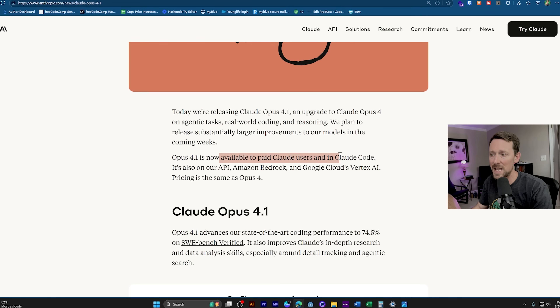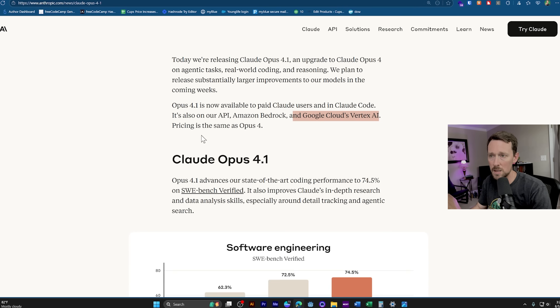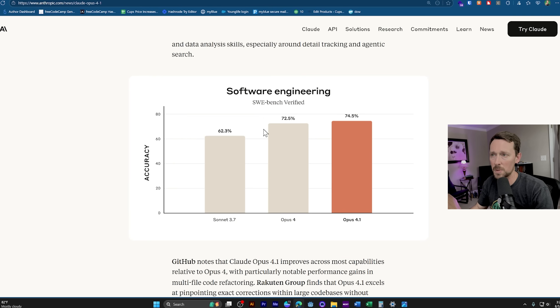Opus 4.1 is available to paid users and in Claude Code, also in the API, Amazon Bedrock, and Google Cloud Vertex AI. Pricing is the same as Opus 4, so this just replaces Opus 4 — they've stepped it up a little bit.